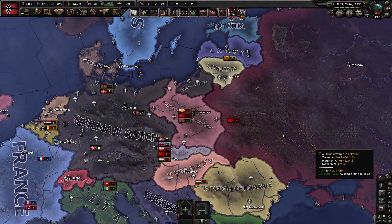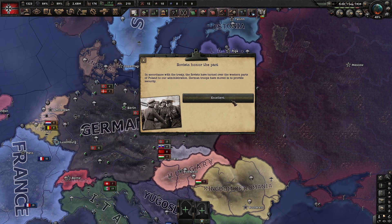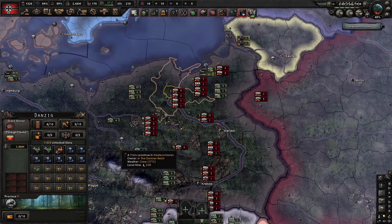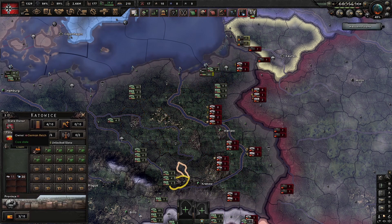Then, the Soviets need to invade Poland first. When they honor the Molotov-Ribbentrop Pact, you not only gain core on Gdańsk, but on Pozen and Katowice as well.